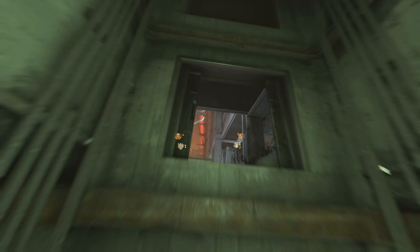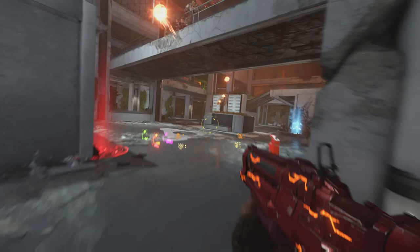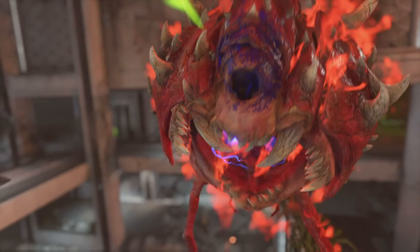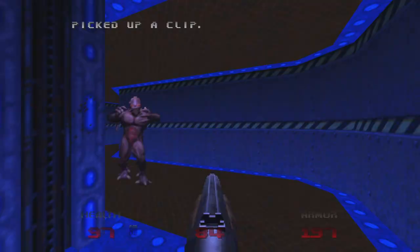A recent leak has just provided us with a good look at some lost and canceled Doom levels that have never been seen before. This leak is extremely interesting and features a unique version of hell that's never really been done in a Doom game before, and the way that it was leaked is just as intriguing. Along with the lost levels, we'll also be going over even more leaked content from that really cool Doom 64 content leak, including an early look at the cut Revenant and Archvile along with some unique unused sprites. But first we need to talk about the lost levels.